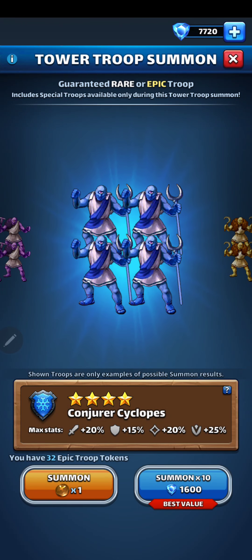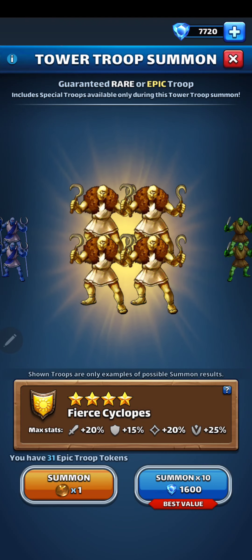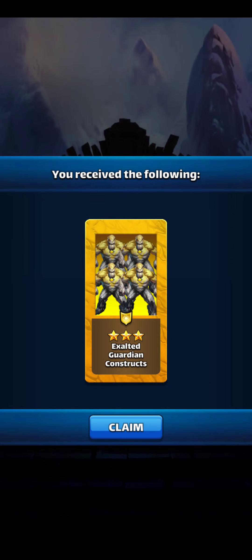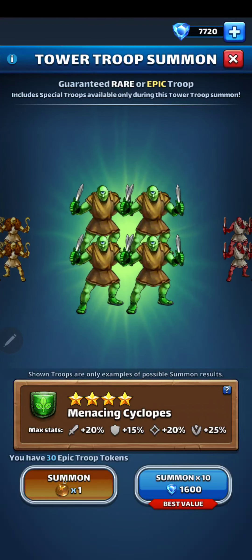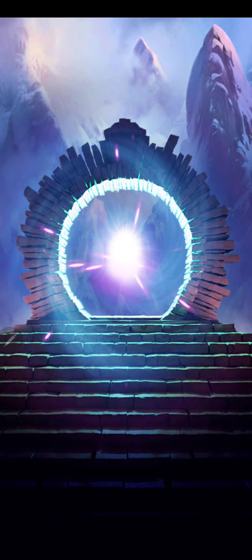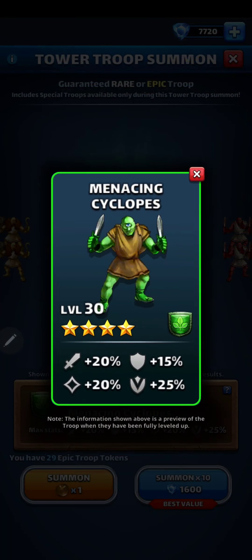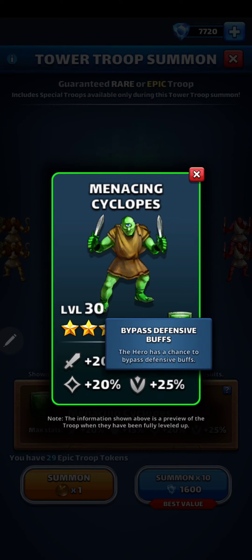I need red, I think. Another four-star purple, okay. These are super important because they give you the 20% plus 20% mana, but then they also give you the bypass defensive buffs.